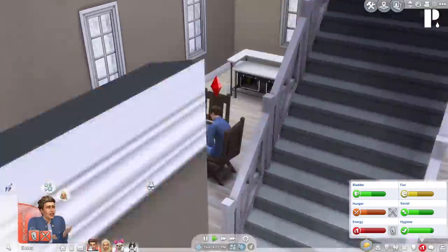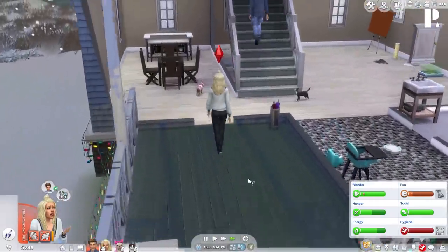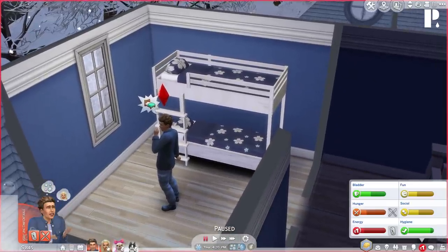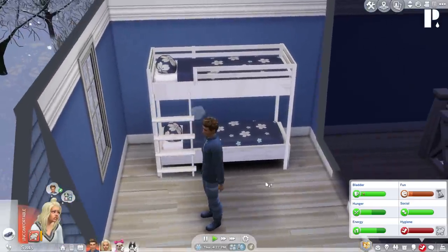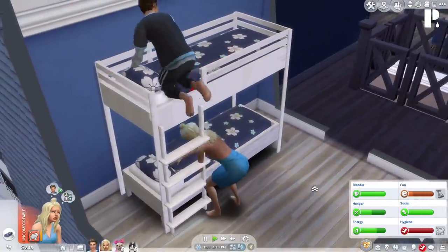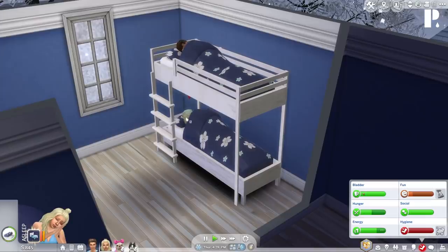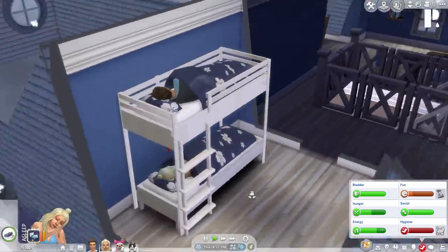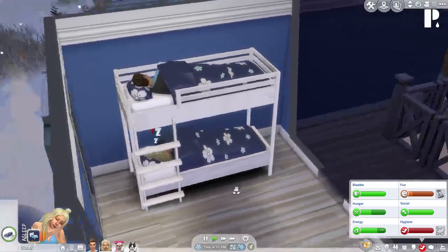I'm going to send my sims here to test it out. He's half asleep, she's coming in from outside. Alright — first things first, you can go sleep on the top bunk, and I'll have her sleep on the bottom bunk. He changes into PJs, comes over, and he goes up — oh, this is so freaking cool! Okay, it works fine. Even though we had to rearrange the bottom bunk, it still works perfectly fine.